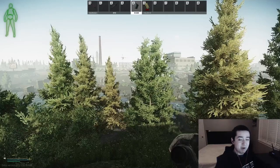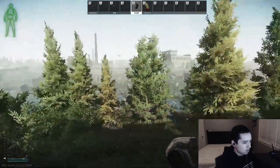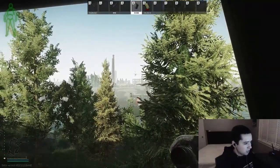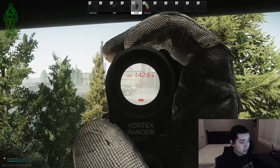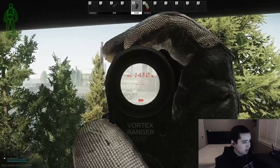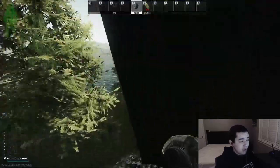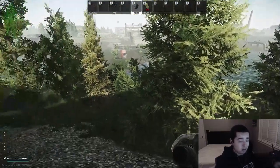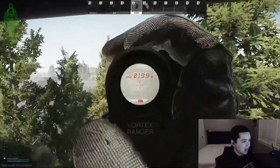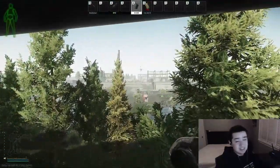Spot number three is not too different from spot two. We're going right into this tipped-over train car. This one is really good because you can hide right behind these branches and no one will see you, but you can easily see the RUAF extracts. Just sit here, camp, and wait for people to come out. The truck itself is 124 meters, and you can catch people coming up the hill at 120-145 meters. I had a team of four who spawned at Crossroads run right past me — two on each side — and I got two of them on the hill that counted for Shooter Born. For some reason, no one checks inside this train car.